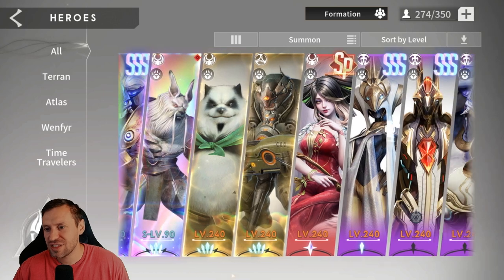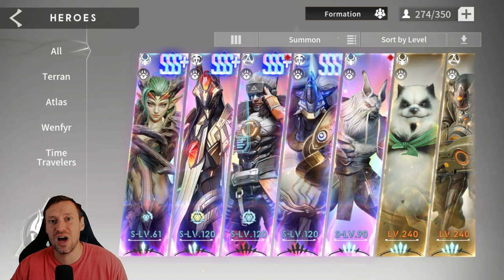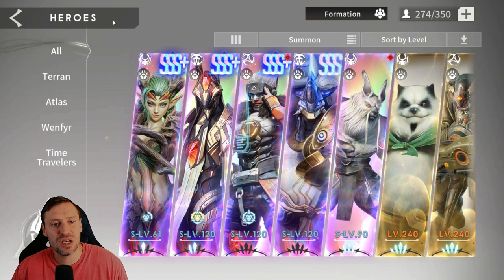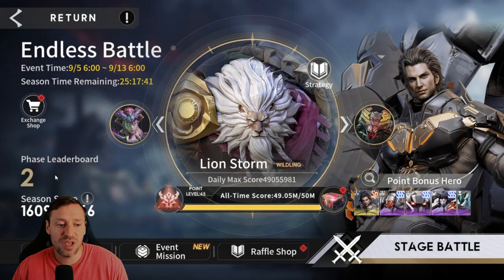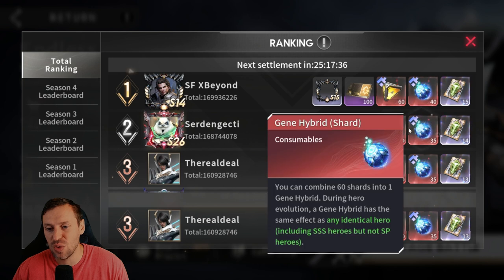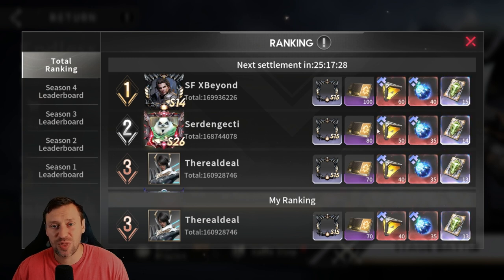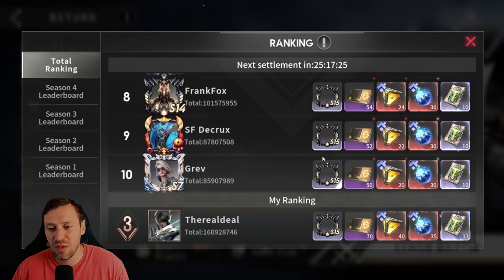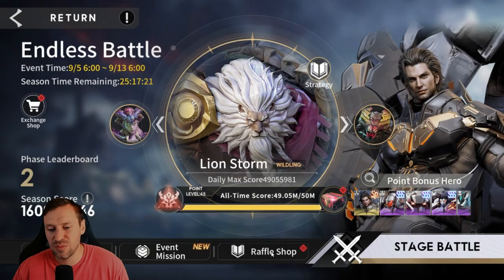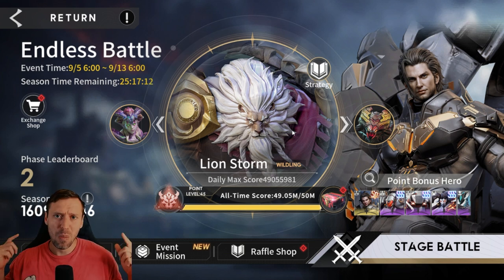And that's everyone! That's pretty much the end, guys. Thank you so much for watching - I hope this helps you progress in endless battles and climb the ladder. Better scores mean way better rewards, so you can start getting more universal crystals, gene hybrid shards, and divine prototype recruitment cards. The higher you climb the better rewards you'll get. Please leave me a thumbs up, make sure you subscribe, and I'll see you all in a video soon - peace!